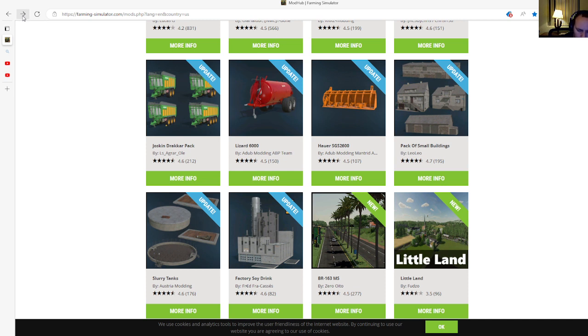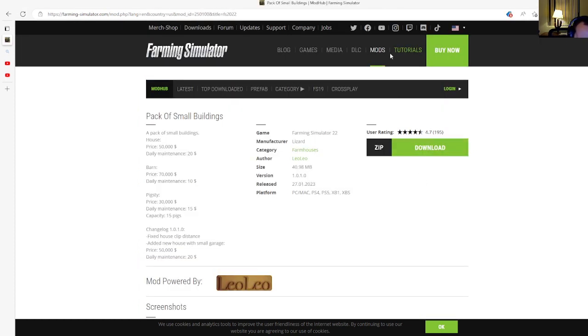Next is an update to the Pack of Small Buildings. This is changelog 1.0.1.0, which includes fixed house clip distance and a new house with small garage at a price of $50,000 with daily maintenance of $20. Released 27th of January 2023, available for PC, Mac, PlayStation 4, PlayStation 5, Xbox One, and Xbox S.